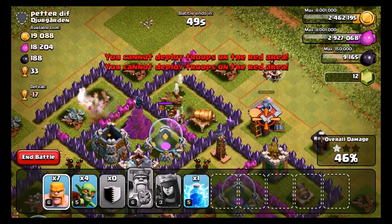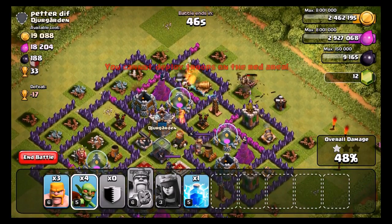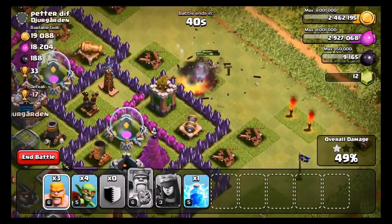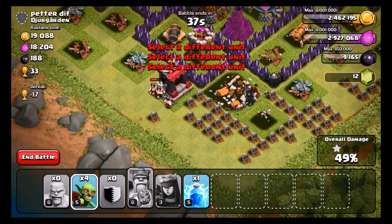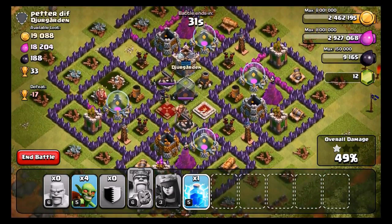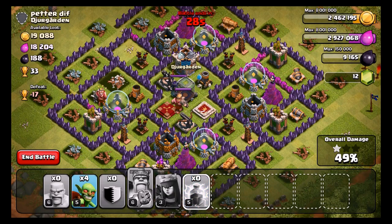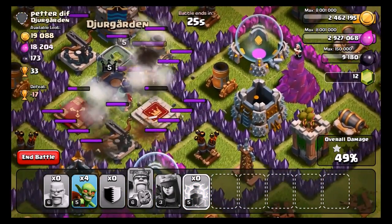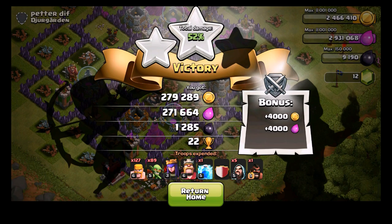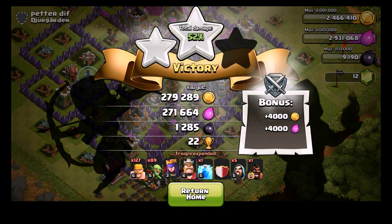We got like so much Dark Elixir — what a great raid! We almost got 600,000. 48%... actually I want to get 50%. Can we take out that building? 49% — we might have to use our Lightning Spell here. I don't know if Level 5 is strong enough to take out this Barbarian King stand, but let's try it. We were able to get it — we got the 2-star! That was a great raid. We got around 550,000 and 1,200 Dark Elixir. I'll take that all day. Let's go ahead and move on to the next raid so we can get to that 3 million mark.